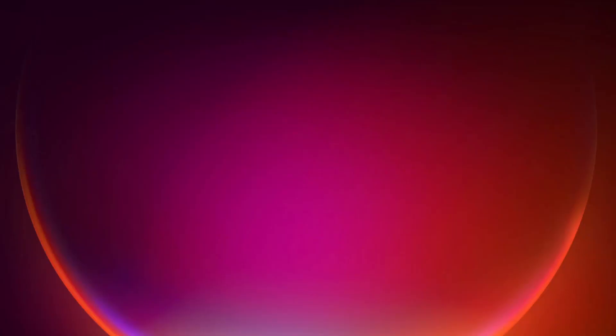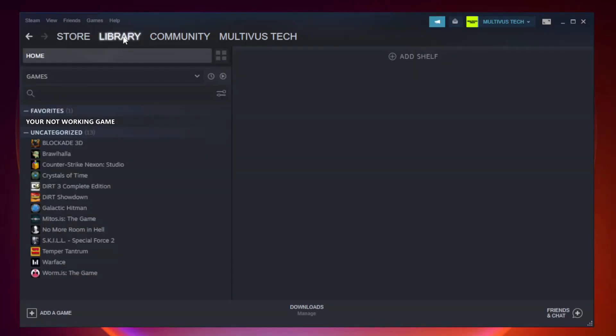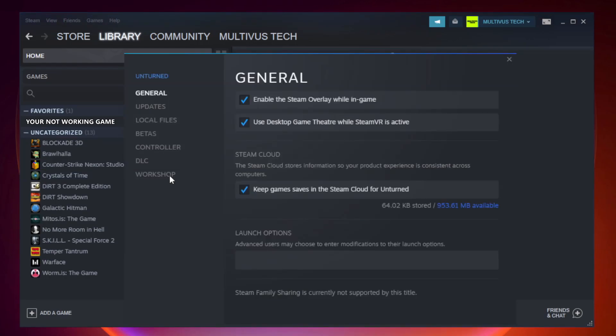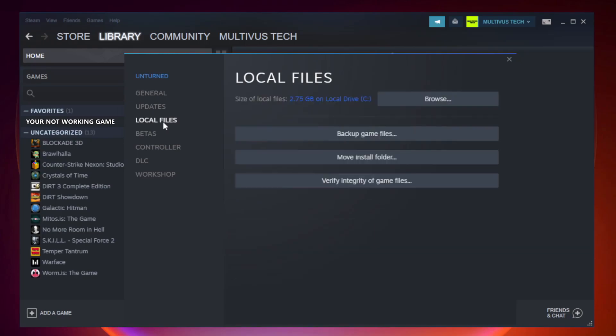Open Steam and go to the Library. Right-click your not working game and click Properties. Click Local Files, then click Verify Integrity of Game Files.